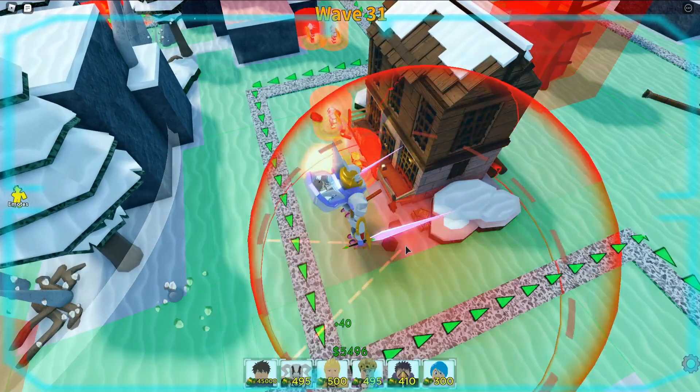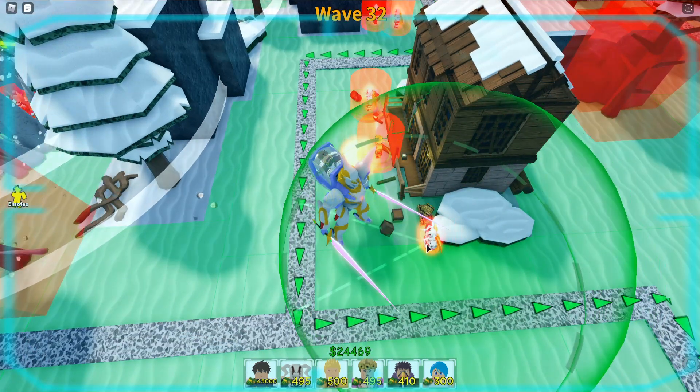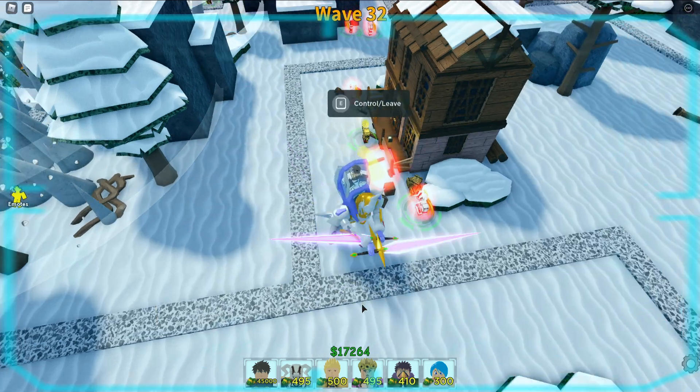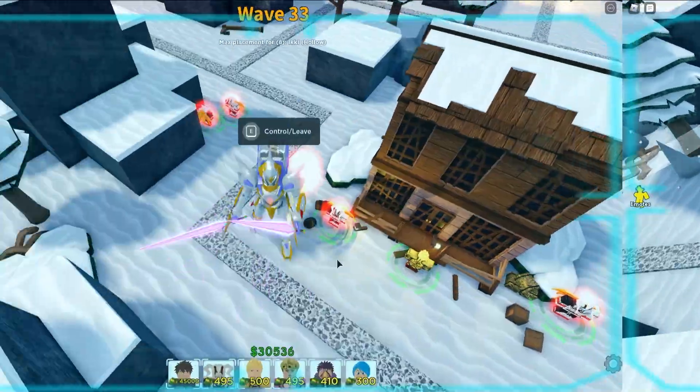If you do not have Minato, I think that Ichigo can be good. Because look at this — he will be starting as an automatic semi-AoE already. Although his SPA will be 5, his damage would be really awesome, especially if you will time stop or maybe use Blackbeard.